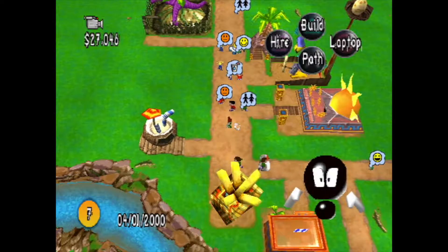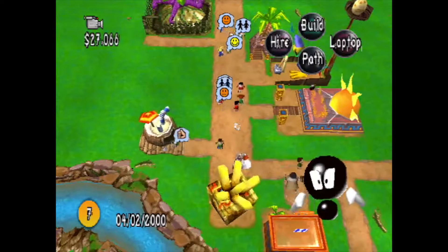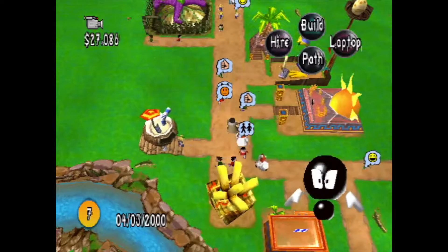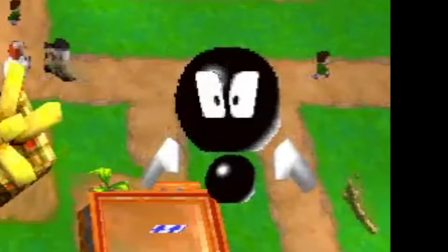Also, unlike Roller Coaster Tycoon, this game has an advisor that tells you information about your park to try and help you. I can't even really tell what he's supposed to be — maybe he's like some kind of exclamation point? I don't know. But he's so annoying.